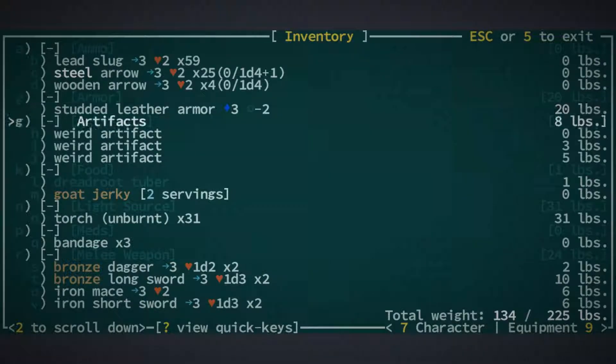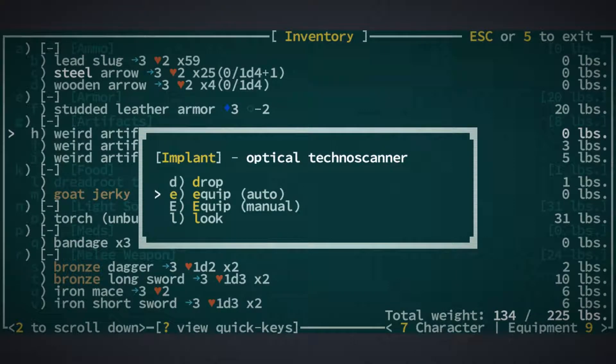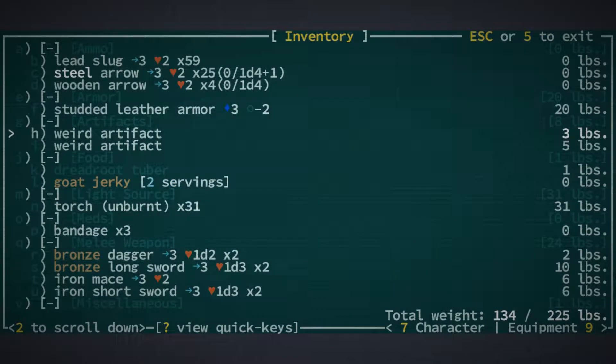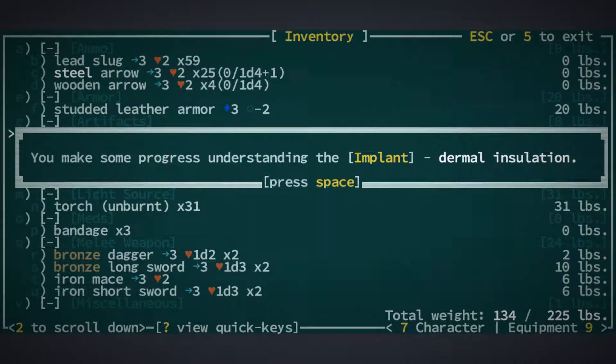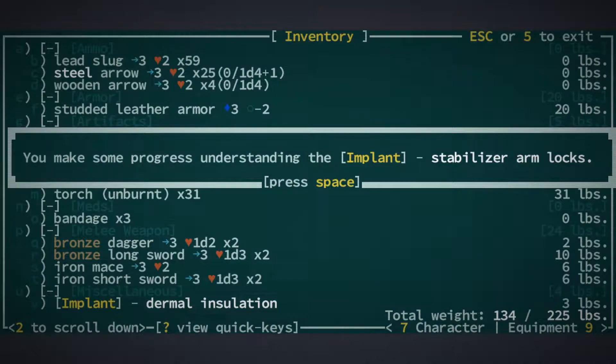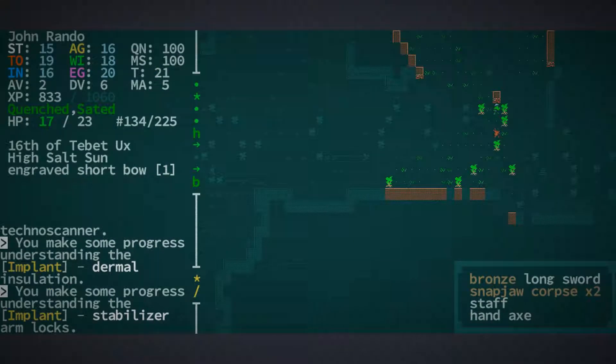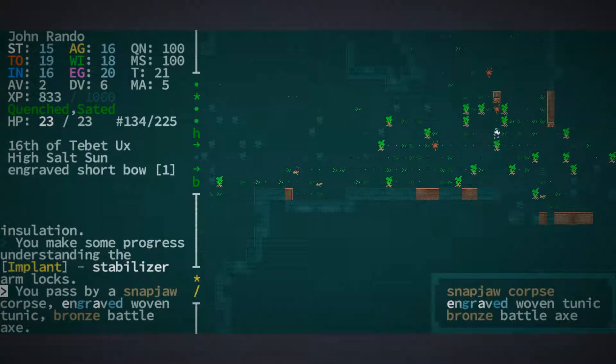We have a bunch of weird artifacts here as well. Can we examine these? Let's try and find out. Implant optical techno scanner — so that's nice. We can't use it, of course. A dermal insulation, so that is also fun. And we have stabilizer arm locks. So all things that we found in the Becoming Nook. We can't use them ourselves, but maybe we can sell them.